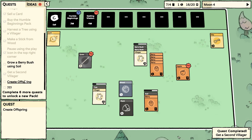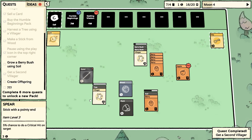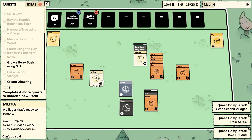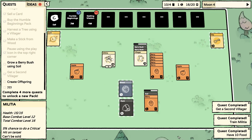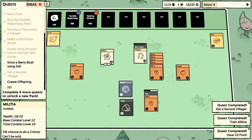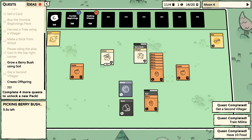I bet we can equip one of our villagers with a spear. We need to actually create offspring here. Put that on you — look, now we've got a militia! We got an apple out of that tree too. We put the spear on the villager and now he's got a weapon, which I'm assuming makes him a bit stronger. It says base combat level 12, 5% chance to do a critical hit.